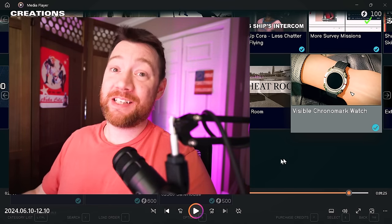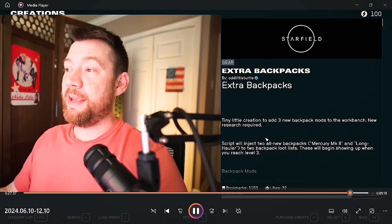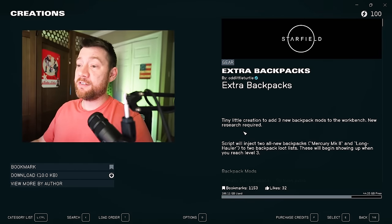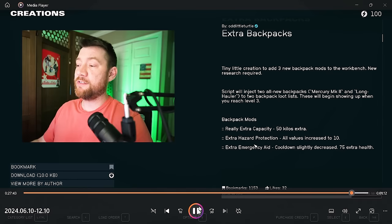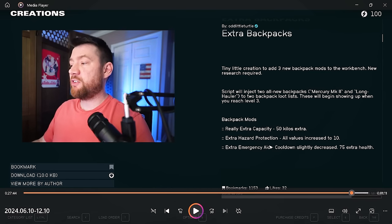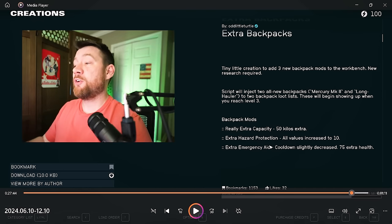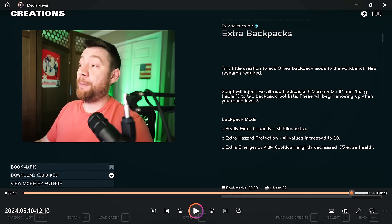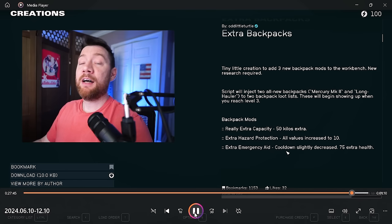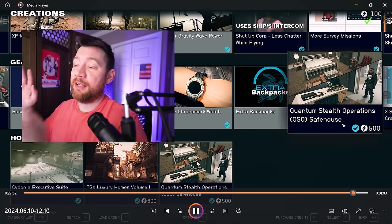We have Extra Backpacks — important because in Fallout you could get backpack mods for carry capacity and other bonuses. This adds three new backpack mods to the workbench, requiring new research so it's not OP: extra carry capacity, extra hazard protection, and extra emergency aid, plus 75 extra health and cool down options. New research is required — this is great. Another easy download. You click download, you're on, you're good. No need to mess with mods, scripts, or anything.